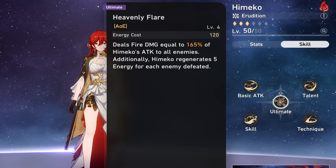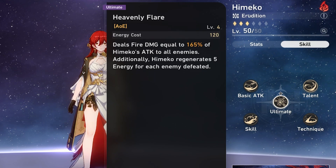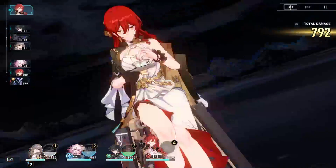Himiko's ultimate is Heavenly Fire, where she drinks tea while doing a large amount of area damage and regenerating for every enemy defeated.